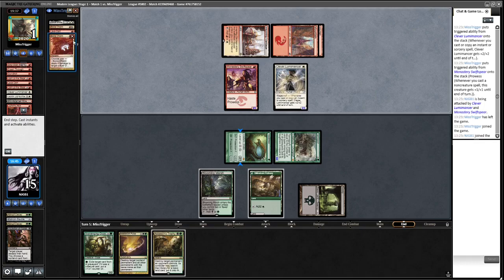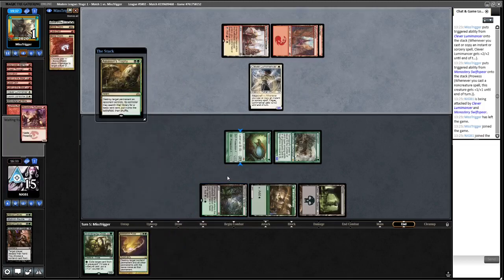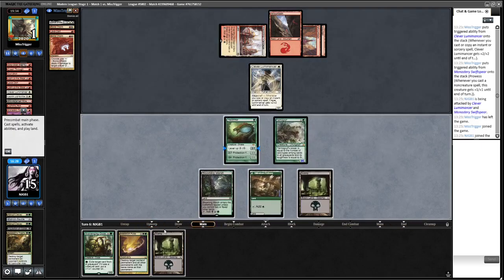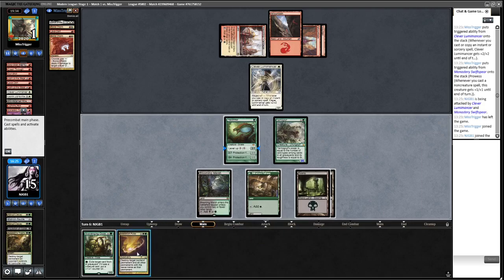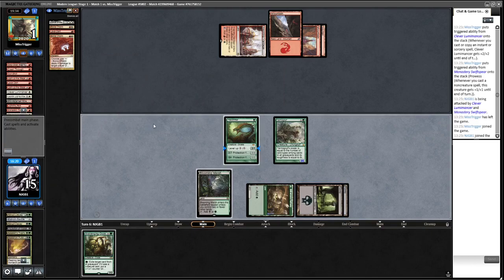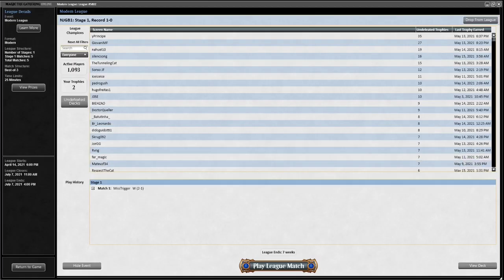We know opponent's hand is Boros Charm, Boros Charm, Lava Dart. So we're fine to Trophy the Swift Spear, then Maelstrom Pulse on the Lumenarch - that should be enough. We Maelstrom Pulse and attack for lethal. Having that quantity of removal spells really does the job. Join us for round number two!